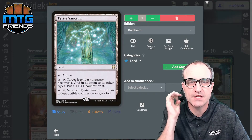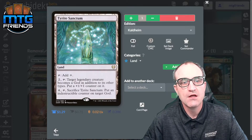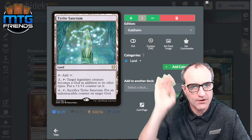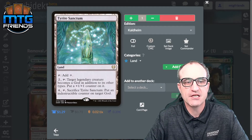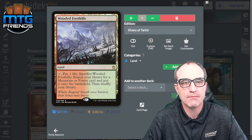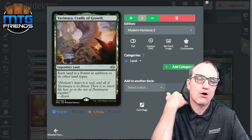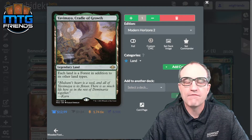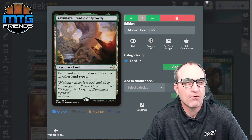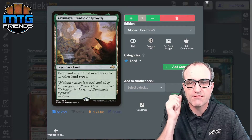Tyrite Sanctum is specifically here because we want to give our commander indestructible. For two you can tap it — target legendary creature becomes a God and gets a +1/+1 counter. For four, sacrifice it to put an indestructible counter on target God. That's great in this build. We've got the fetch land in our colors. Yavimaya, Cradle of Growth makes all our lands Forests in addition to their other types — useful for other builds with Forest walk, like elves.